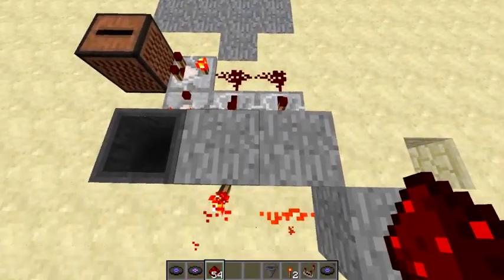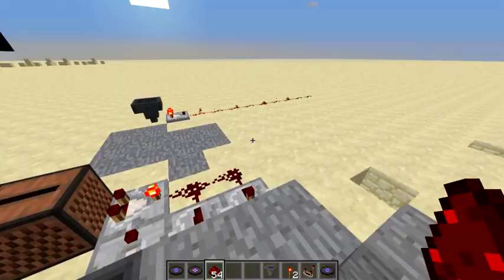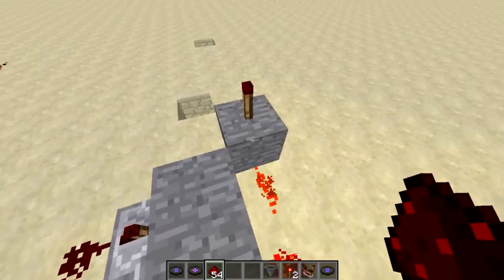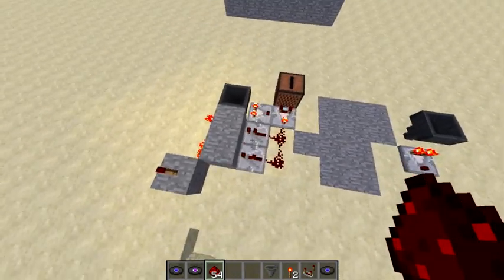If it's exactly eight, all that will happen is this torch will turn off and this torch will turn on. But if it's greater than eight, this repeater will fire, lighting up this redstone line, making it so this repeater is off. And it's really as simple as that.